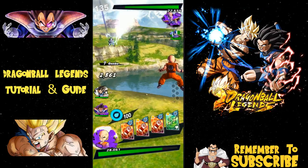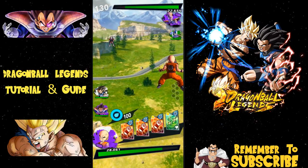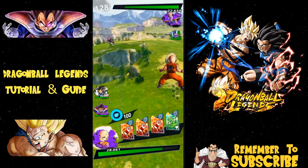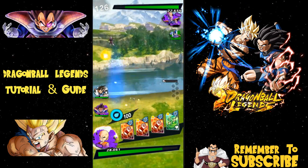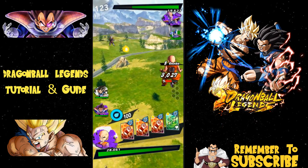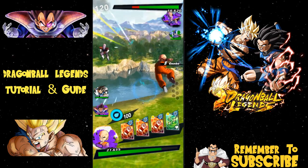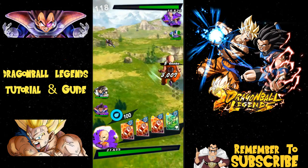If he fires a ki blast and you swipe away, you're fine. When you see an exclamation point, that means the enemy is about to launch an attack — you can vanish by swiping, which gets you right up next to them. From there you typically want to do a melee attack, just tap rapidly — essentially button mashing.